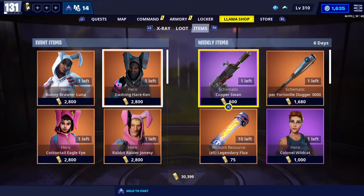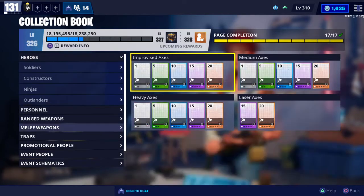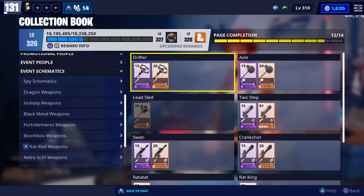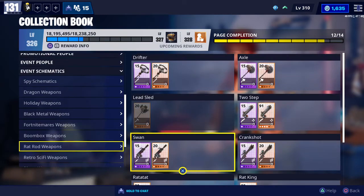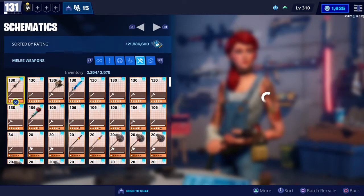If you don't already have the Swan, it's an assault rifle from the event schematics. Let's pull that up — the Rat Rod, right here. So it looks like you've got the drum mag, which gives a decent-sized clip of 50 rounds. The impact doesn't look like much — I only have about 78 points on it. Let me show you the rolls for it.